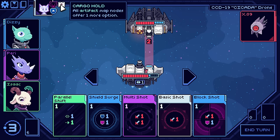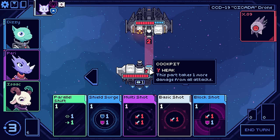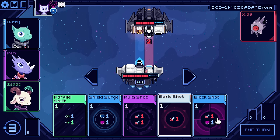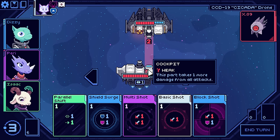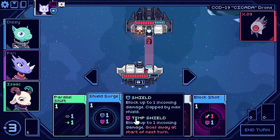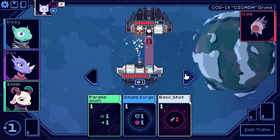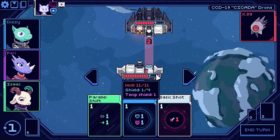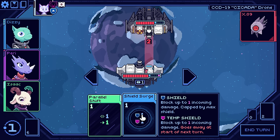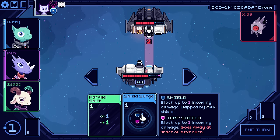Also, all artifact map nodes offer one more option. So let's see what we can do here. You can see he is targeting the cockpit, which is not ideal. So how are we going to handle that? Well, if it's going to take three damage, then I need to plan to have defense for that. We can simply multi-shot here, go basic shot. I imagine our health is going to be a little bit more precarious. To be fair, it was our first run last time on normal. Learned a lot of things. We did really well, I would say.